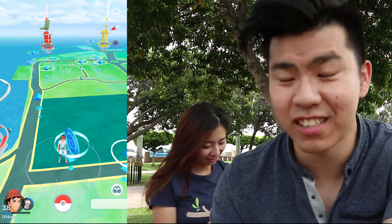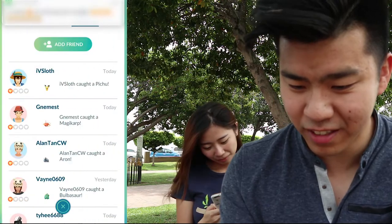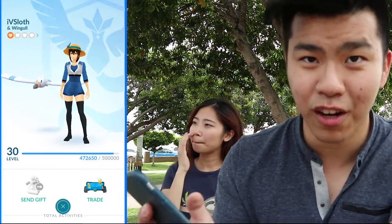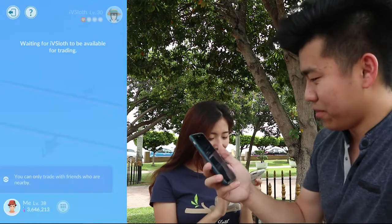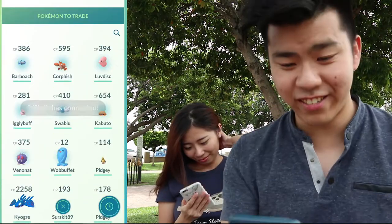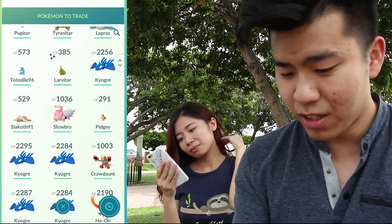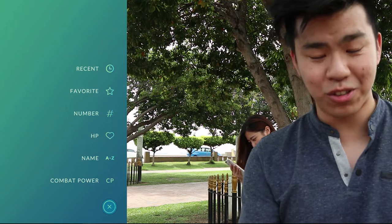So we're going to try out trading right now. This is the first time I've ever tried out trading so I think it's going to be quite fun. We're going to go into our friend's area and click on her profile and do trading. I'm inside the trading area, just waiting for Sloth to be available. She's connected right now and I'm going to trade something simple. The thing is, she doesn't have a lot of Pokémon, so this is a great time for me to trade with her.